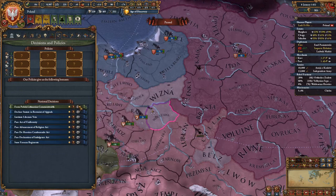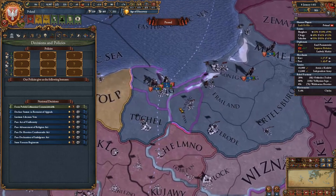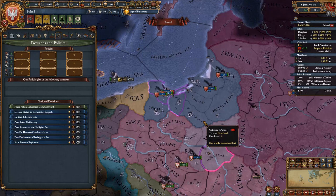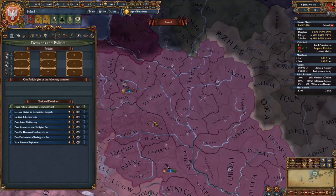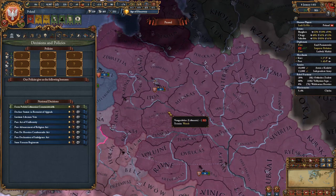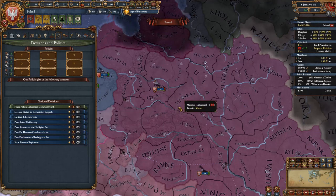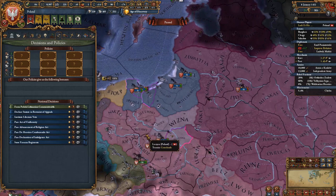The Commonwealth is the nation you can form as Poland. To form it, you need the provinces of Marienburg, Danzig, and Warsaw — all obtained through vassal integration — tech level 10, and the Lithuanians in a personal union (or directly owned Lithuanian lands if you didn't get the PU). Clicking the button forms the Commonwealth, inheriting Lithuanian lands and making Poland probably the strongest nation in Europe, with some of the most overpowered national ideas in the game.